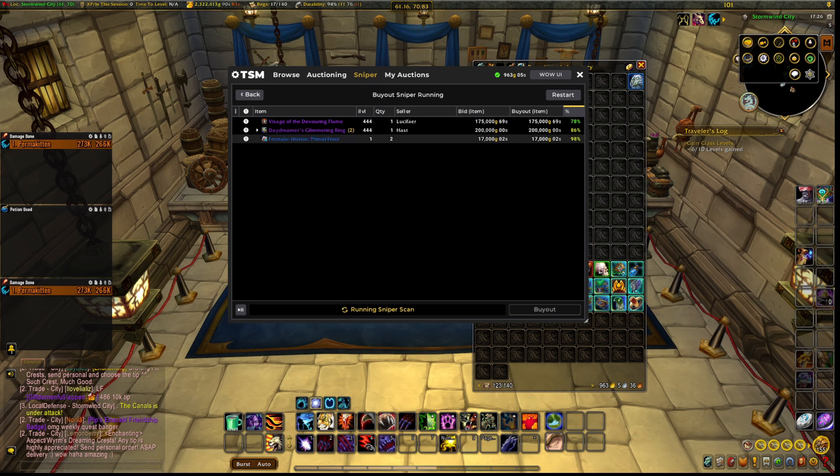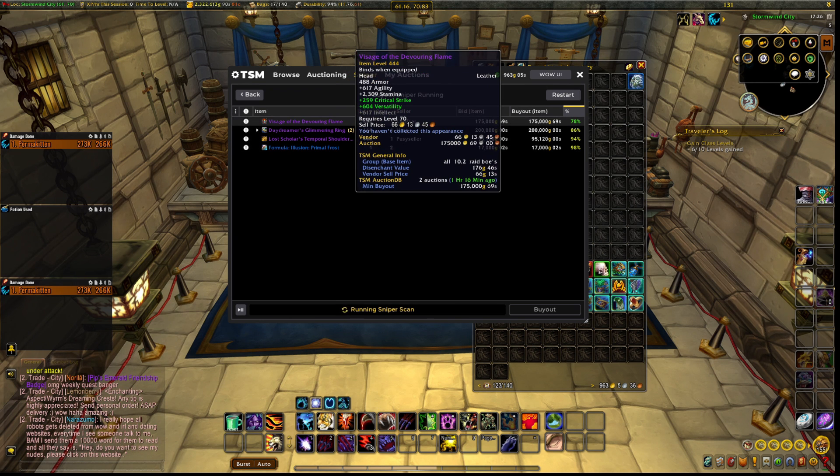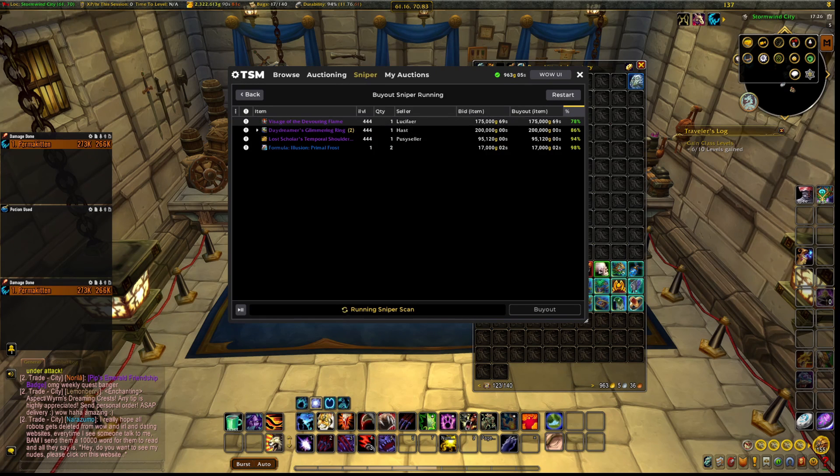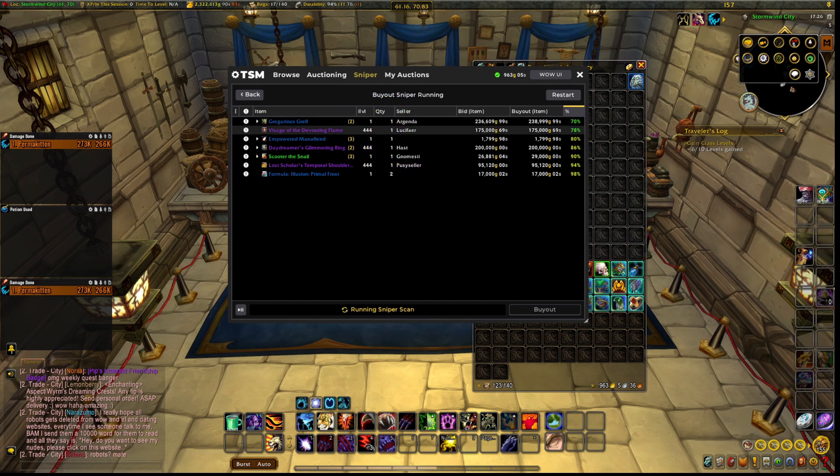Let me explain the numbers. For example, this Formula: Primal Frost costs around 17,000 gold and it's sold at a value of 80 percent — so we'd only make about 2 percent, which I wouldn't recommend after the auction house cut. Here's Visage of the Devouring Flame at 175,000 gold — this person is selling it 22 percent cheaper than the normal value. And this pet here is sold 30 percent cheaper.